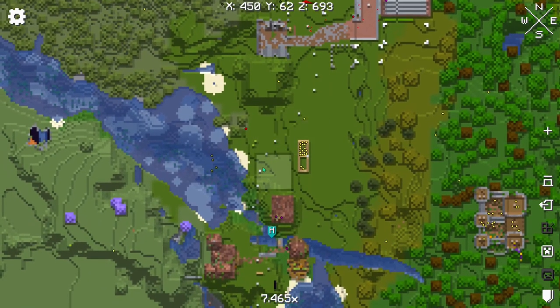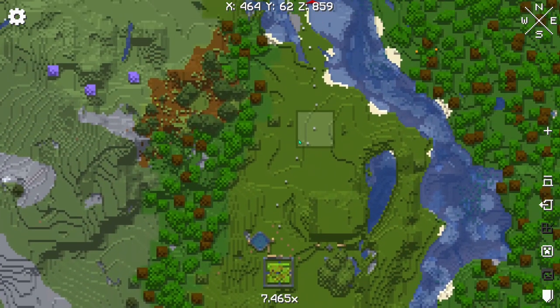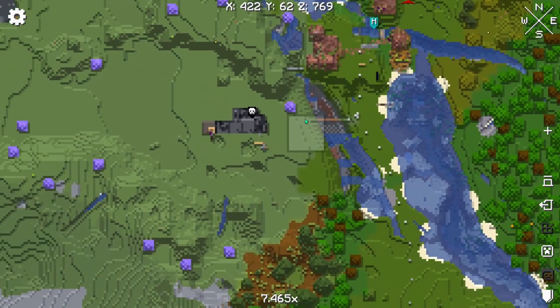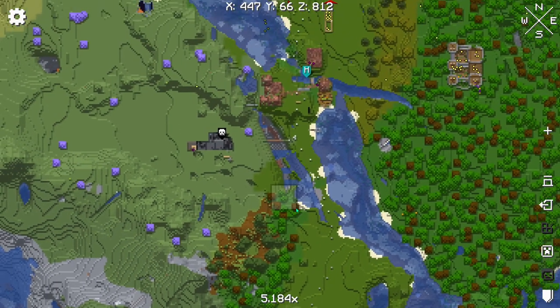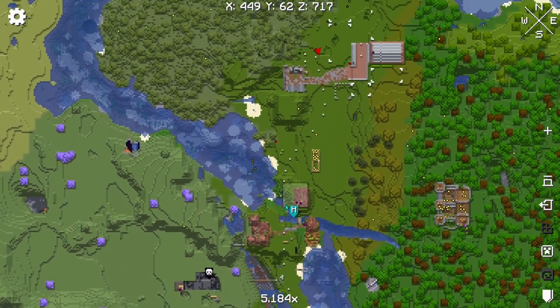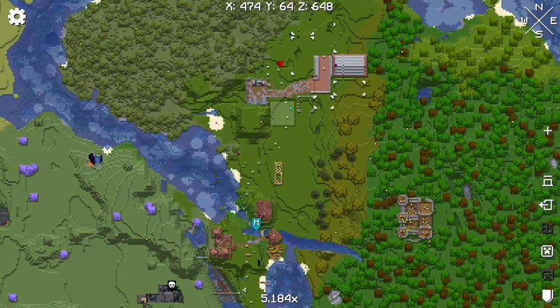This is actually the path of the train we're going to make. It'll go all the way down here to the tree farm. It'll also cross here over the ravine into where we have our quarry. From each of these places it'll pick up items, then turn around, come back, come all the way up, and loop around the buildings here.